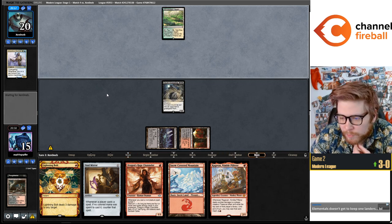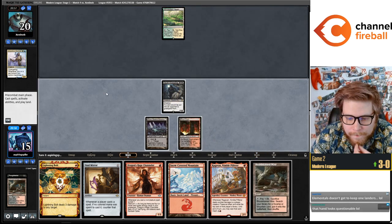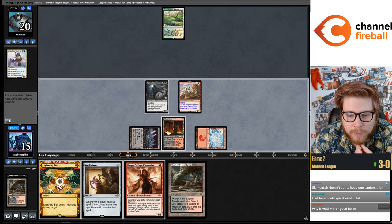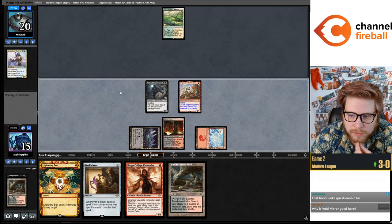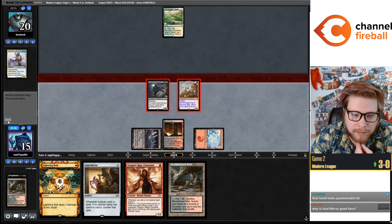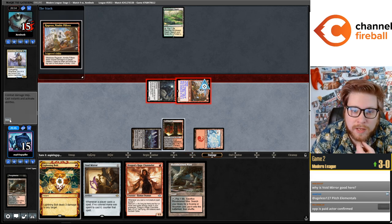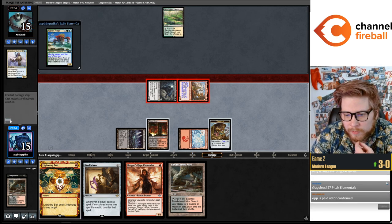Maybe Spell Bomb over the third Ragavan. What does Void Mirror stop? Void Mirror stops their pitch Elementals — Solitude and Endurance — from being pitched, and it also stops the rebound of Ephemerate.